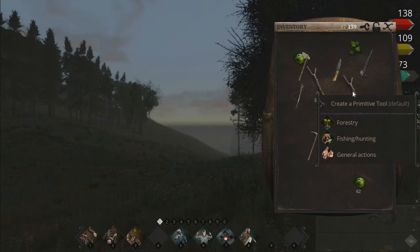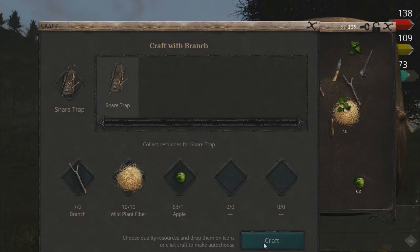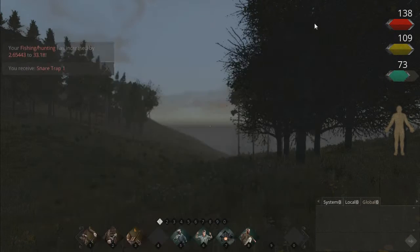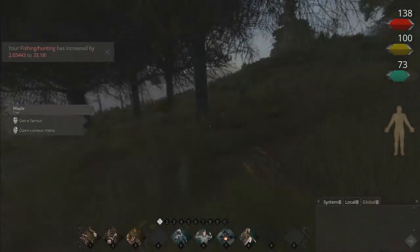Right-click a stick, go to Fishing and Hunting, select Create a Snare. Make sure you have everything for it and press Craft. Wait till that's done, then close all that and go back in the game.